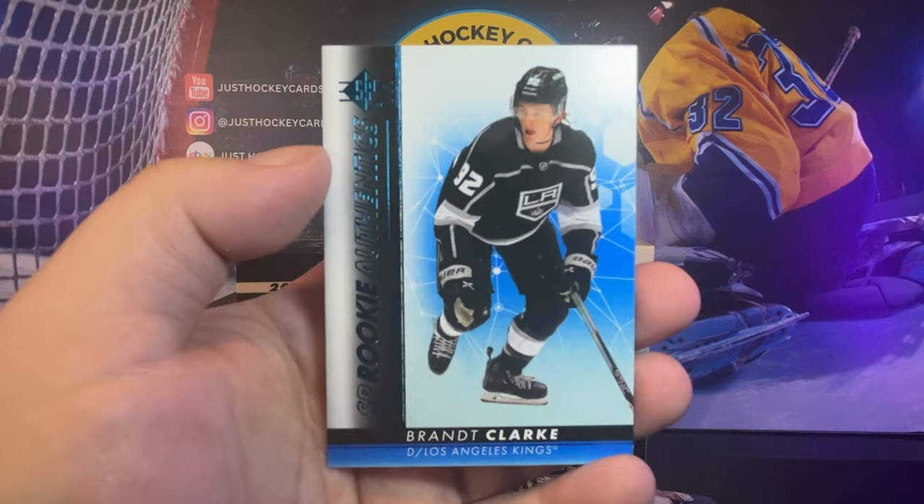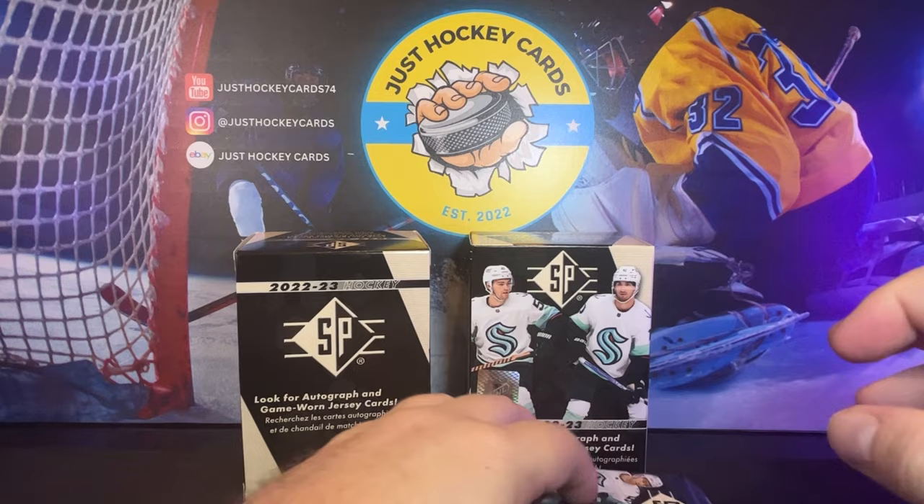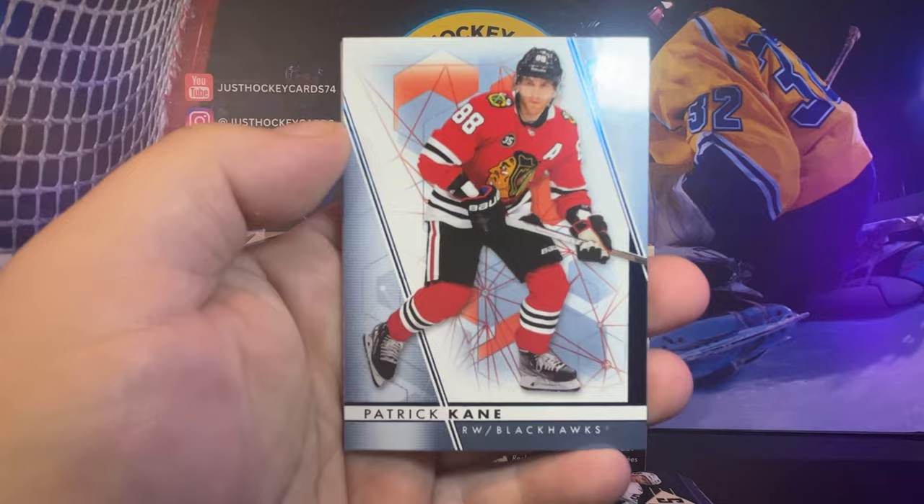Man, this one feels... I'm thinking there's another material in there. Let's put that one at the bottom — I could be wrong. There's Bailey, there's Cole Caulfield, Adam Fox. Patty Kane — where is he going to end up? And then David Juracek with SP Rookie Authentics.